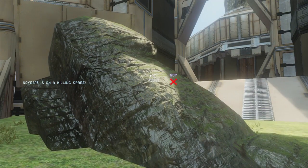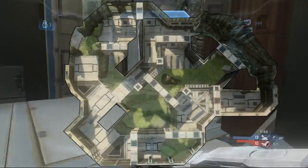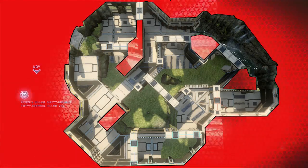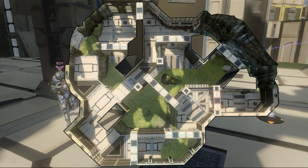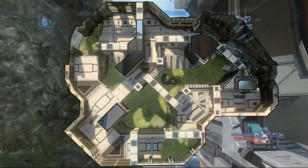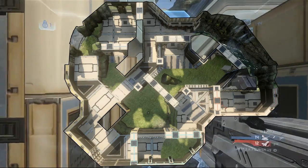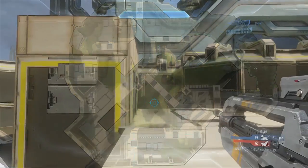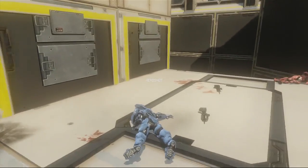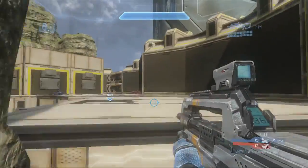More importantly, of course, is gameplay, and the design of the map works really nicely for several reasons. One thing that's really cool about it is that there are no 90-degree corners anywhere on this map, so everything's very round. There are lots of cool sightlines because everything's broken up more interestingly than it would be with 90-degree angles, like on maps such as Solace, which kind of suffers from some of that. So all the sightlines work really nicely.